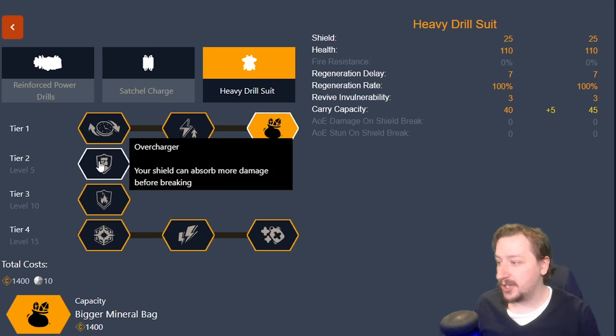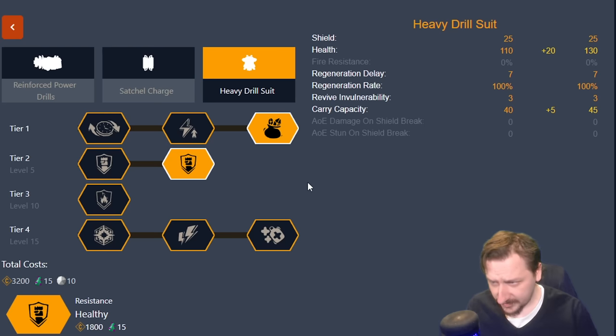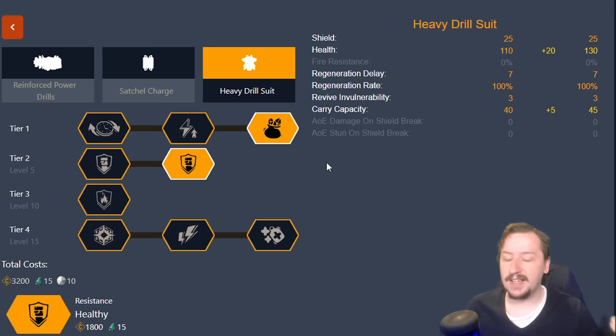In tier two we have two options. Overcharger gives you five more shields, going from 25 to 30. Our other option is maximum health — 'Healthy' — which gets you 20 more health. Usually I go with Healthy here. The main reason is that on higher difficulties on Hazard 4 and 5, bugs are just going to rip right through your shield and hit your health anyway, or nearly knock out your shield with each hit. Having a little more tankiness overall means you might survive an extra hit or two. However, if you find your shield is just getting chipped a bit, the shield option isn't bad — but I take Healthy about 95% of the time to get that extra HP overall.